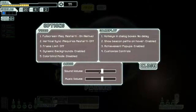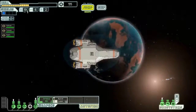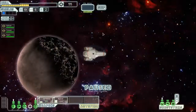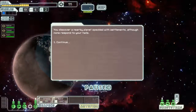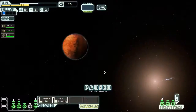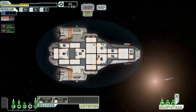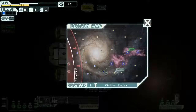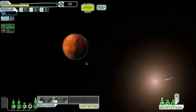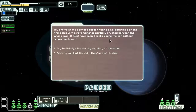Nearby planet, nothing there. I want to try avoiding nebulas as much as I can. Oh that's horribly unfortunate, I just lost my captain. Two man crew, okay then. I have a feeling this playthrough is not gonna last very long.